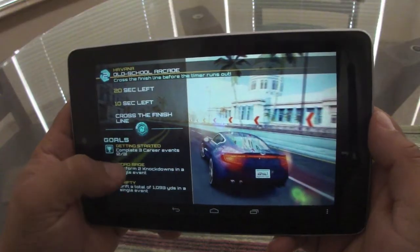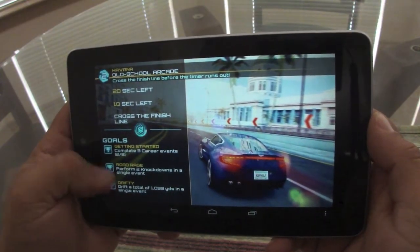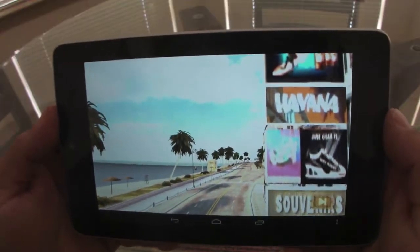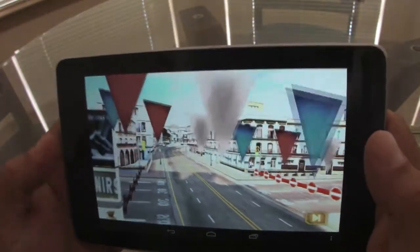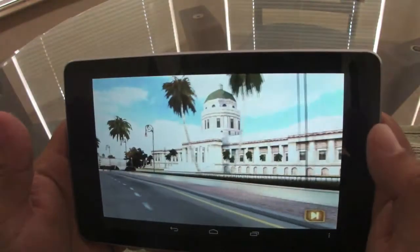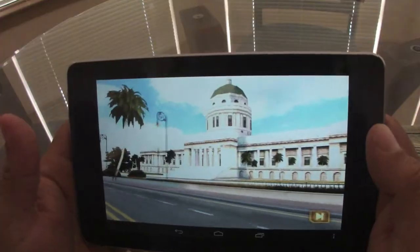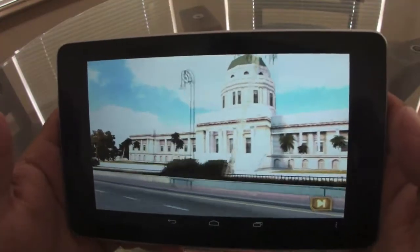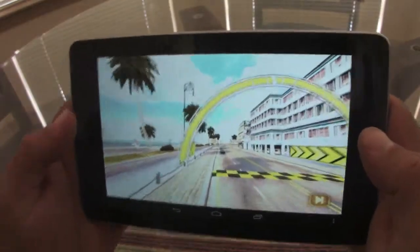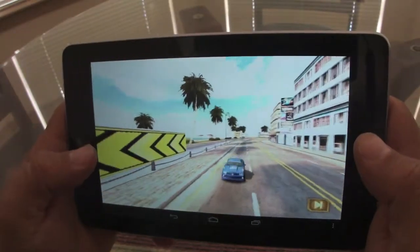And here, you got your goals right here. The graphics, I got to say, they look very, very nice and it works very smooth. On the Nexus 7 it works awesome — I haven't felt any lag whatsoever. It feels very nice. Let's get this — Cuba. This is Cuba, the Havana.